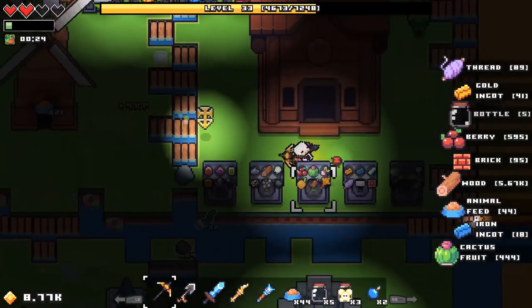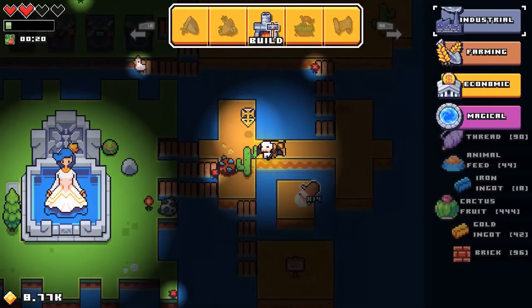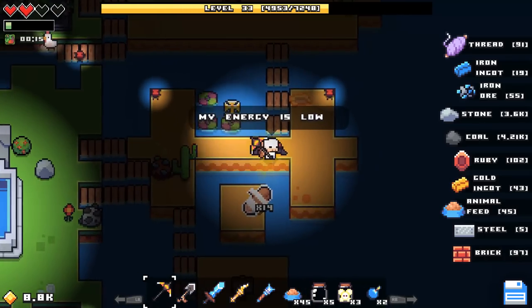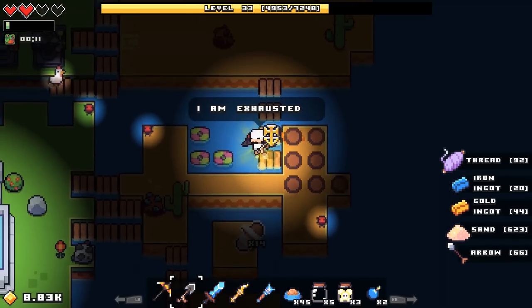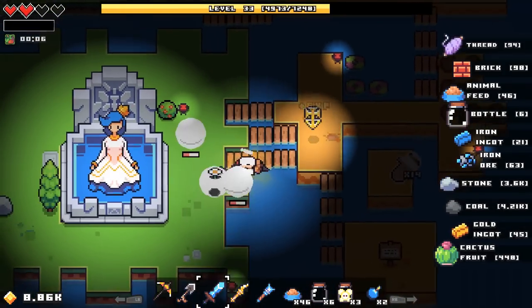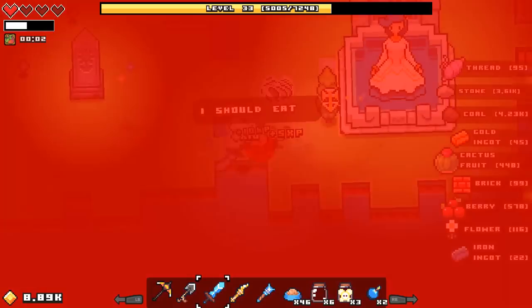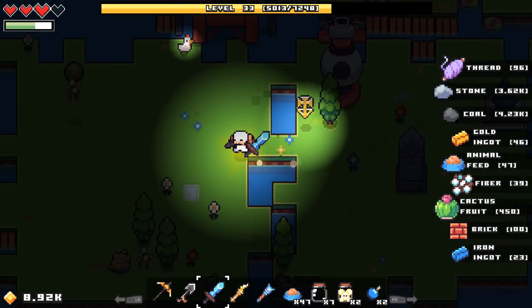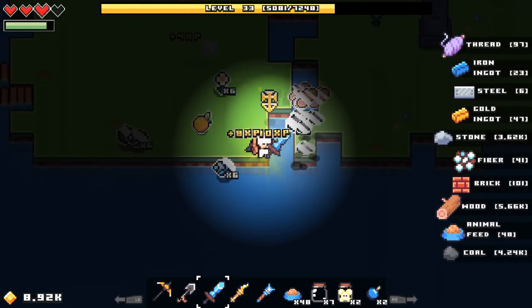I want to have a couple of structures in each area — one, two, and three wouldn't be too bad. There's a diggable spot — got a bunch of sand. Actually, let me use the sword because I want to get items in each biome, since I have a chance to find rare materials depending on the biome. I was really low on health there — did not want to die. Let me destroy some of this stuff and get more ores wherever I can.